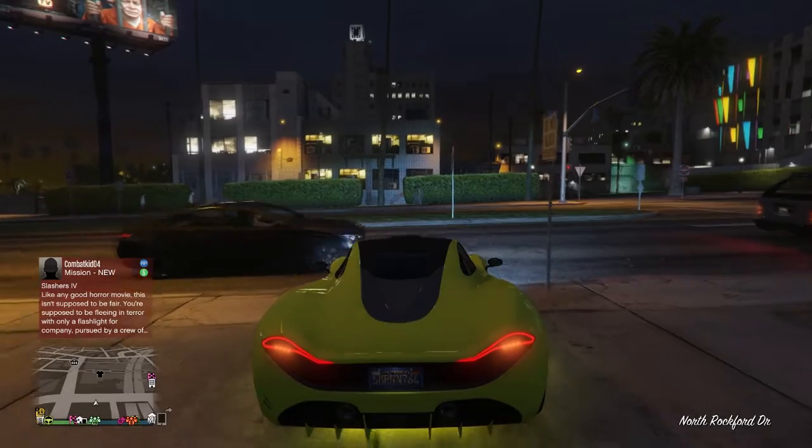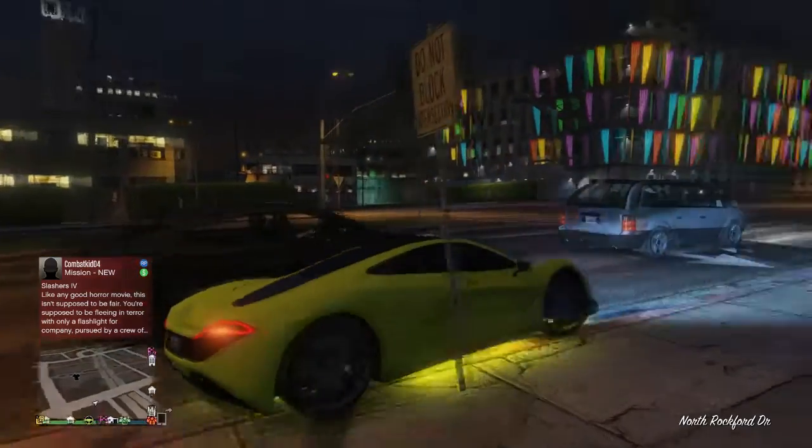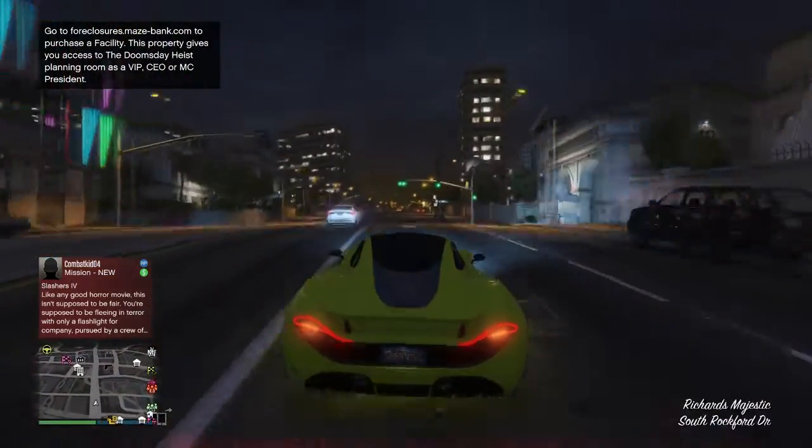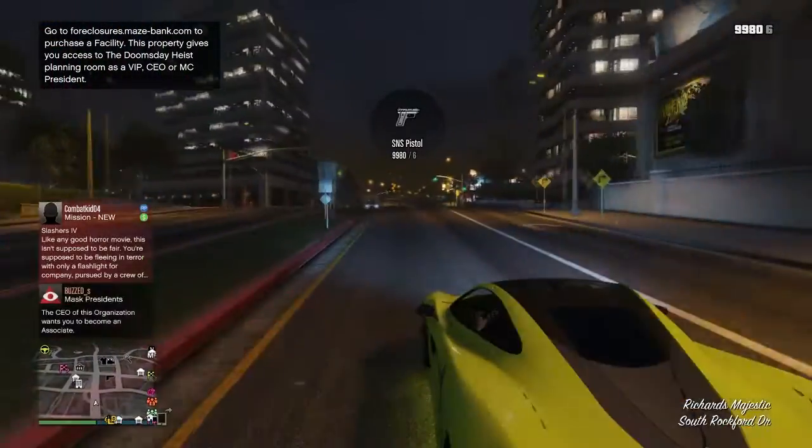For the Halloween discounts, there's 35% off the LCC Sanctus, Albany Lurcher, Albany Franken Stange, and Halloween masks.